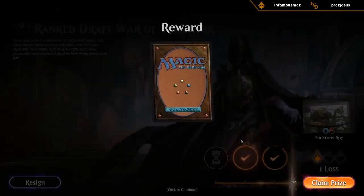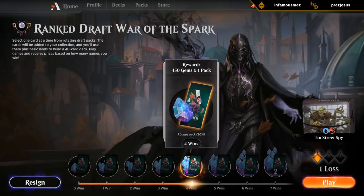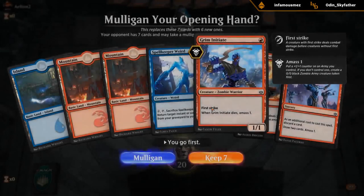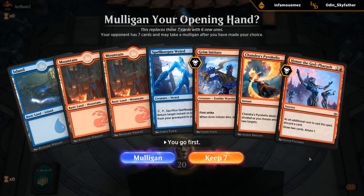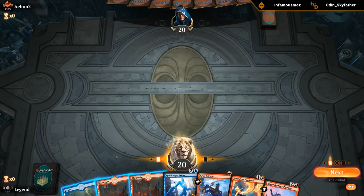So we're four and one — not bad, definitely beyond my expectations for the deck. What do we think of this hand? Initiate into Helix into Weird or Honor — seems fine. Not exciting but keepable hand.